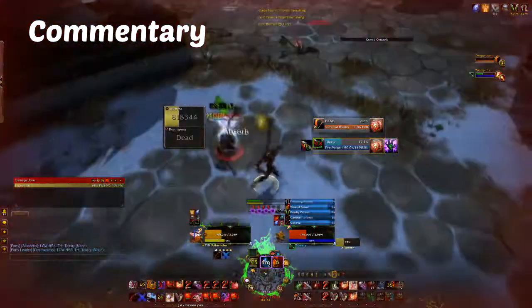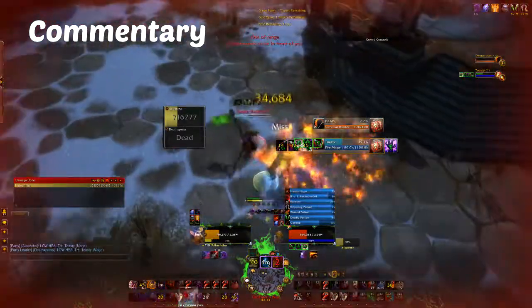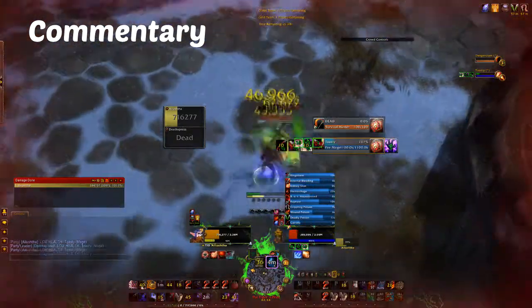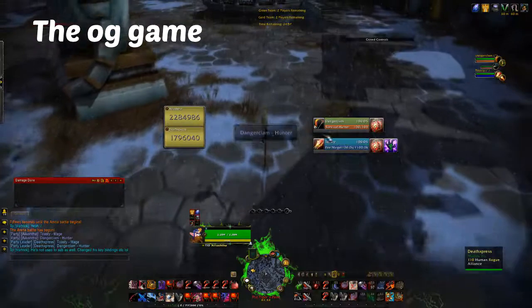He blinks so I shadow step straight to him immediately and cloak immediately to stop any dragon's breath from happening. He misses his ice block — mark for death into kidney, into exsanguinate, into Kingsbane, into feint, and that scores me the win. Toasty.